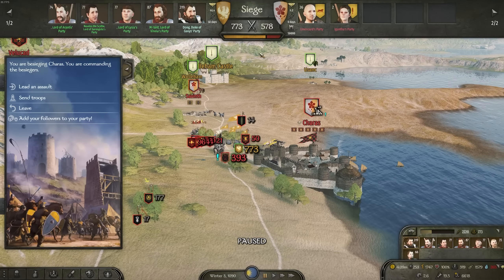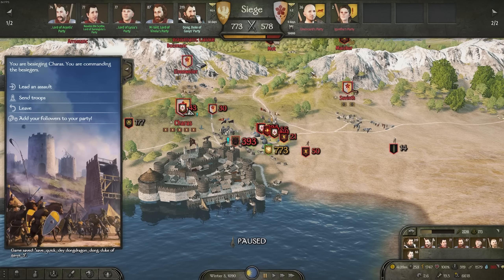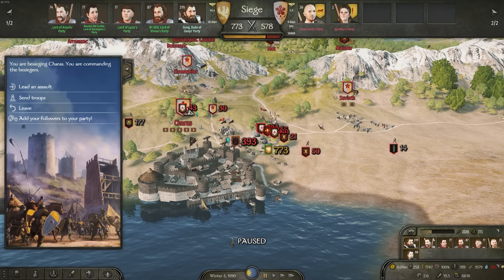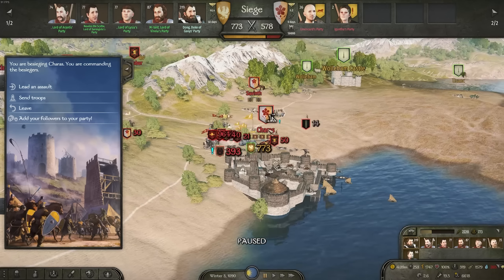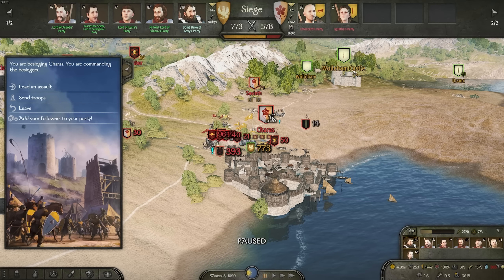Hopefully it doesn't mess up all of our banners. I'm going to drop a save and we'll see if it works. Where we last left off the previous episode, we were currently sieging Charis after just taking this castle over to the east. And then we'd also made another clan as well.